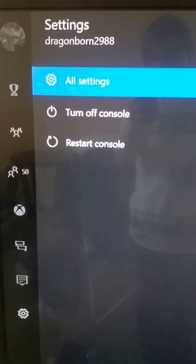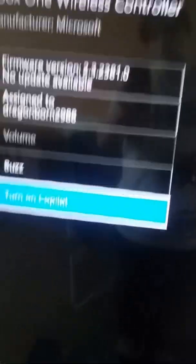I'm in the preview program, so that's why it looks a bit different. Go into Settings, scroll all the way down to Ease of Access, then go over to Controller. You'll see a Co-Pilot option — it's going to load, then go down to turn it on.